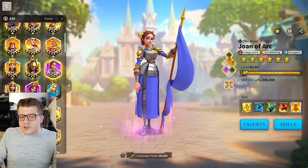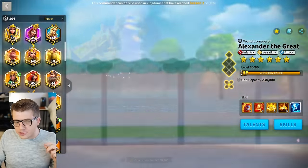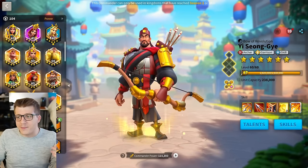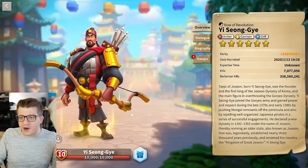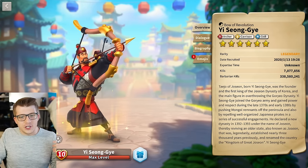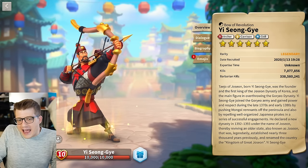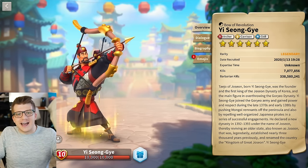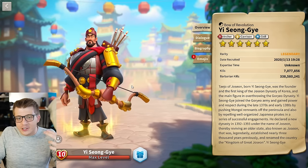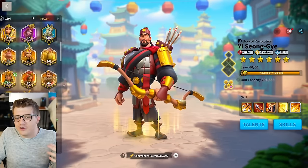I think some of these redesigns are fine. I actually like the new Alexander the Great. I absolutely love the new Yi Songye — this is their best redesign in my opinion, this looks amazing. If you tap on their favor, it shows you the overview, and then you tap on this little button right here and you can switch back and forth between the new and old designs. The old design for Yi Songye is iconic, but he looks just happy — like a happy, nice Korean guy. This new design gives me warrior vibes. He is ready to kill people. I love this redesign.